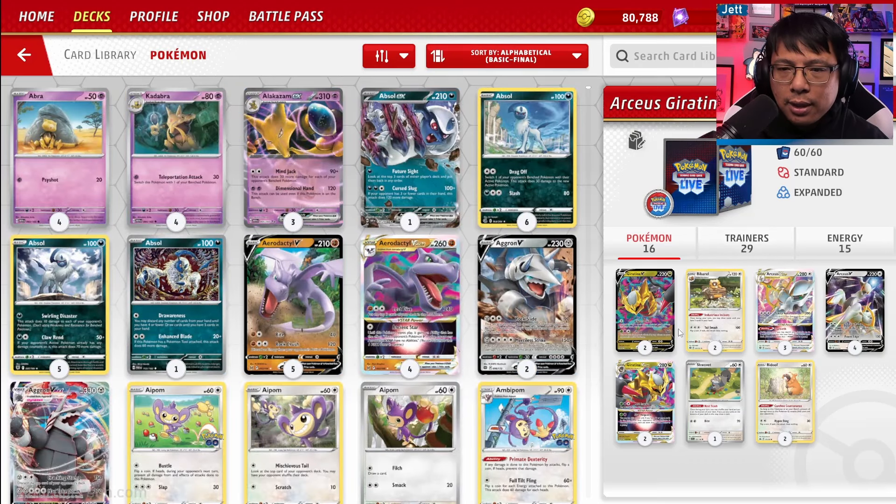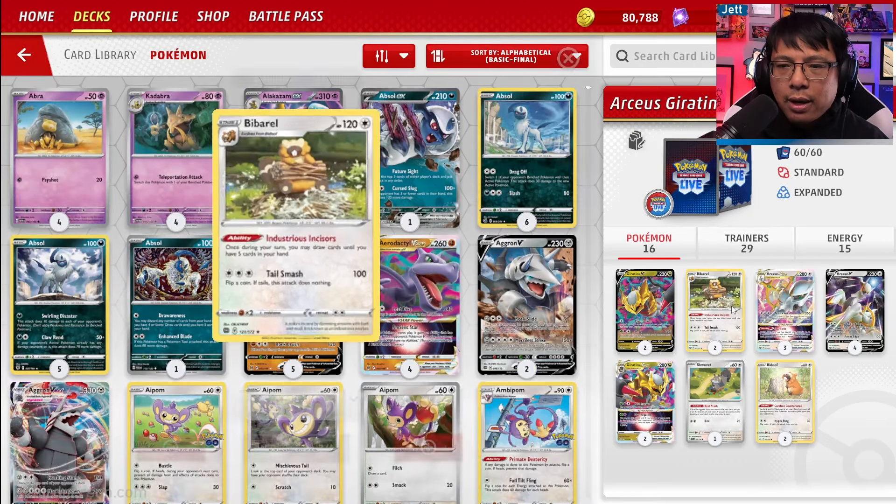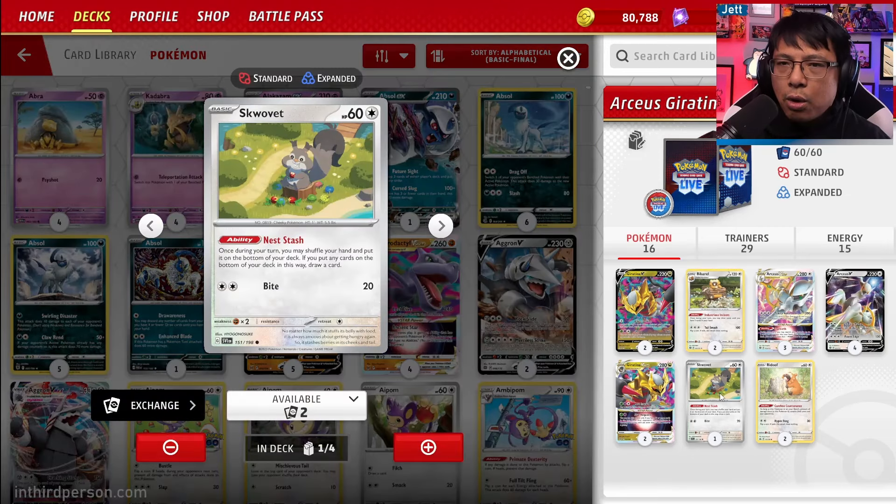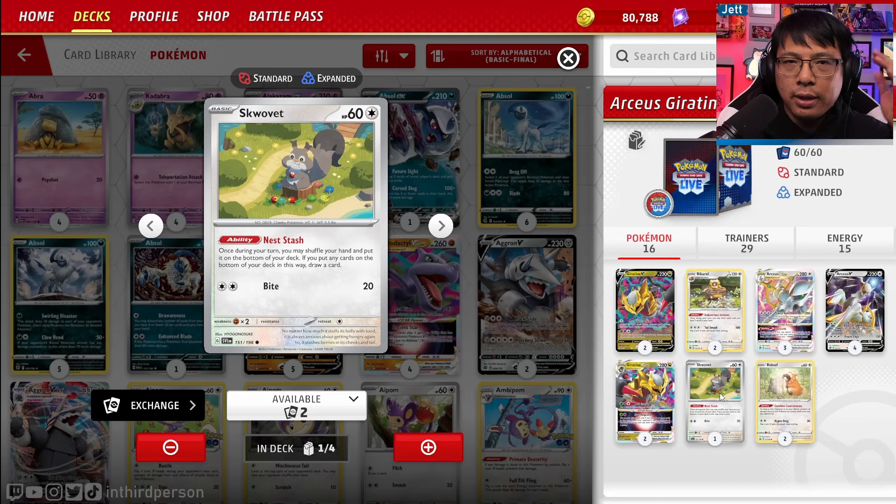Our Pokemon counts: we've got 4-3 Arceus, 2-2 Giratina, and a 2-2 line of Biberl to draw cards paired with Squovit — you shuffle your hand to the bottom of your deck and draw one card. When you pair this with Biberl, you can draw another 4 cards to get 5. It's a really great way of cycling through your hand to keep your cards fresh.